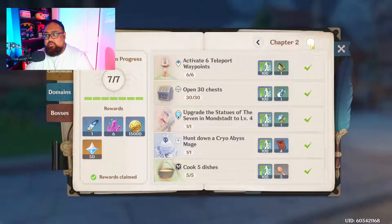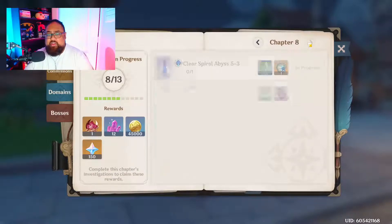Sometimes you'll hit a wall on what you can do. Right now in chapter eight I'm stuck — I have to get a character to level 80, finish Spiral Abyss 5-3, get three characters to level 70, and get three weapons to level 70. Most of what's blocking me is Mora, so I'm kind of locked and need to farm that. But you guys should always be doing your adventure books.